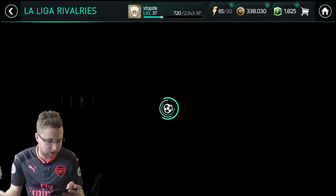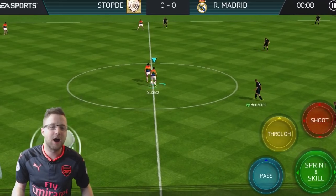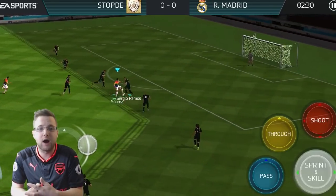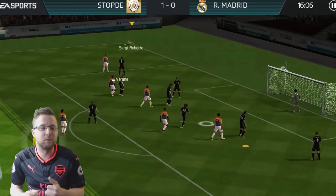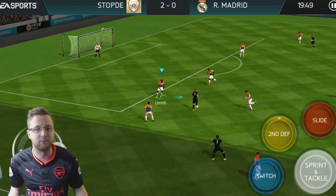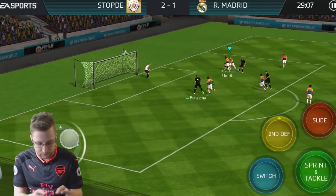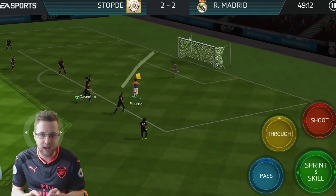Let's go into the events and look at the La Liga rivalry. The first thing we're gonna look at is showing you getting Messi. We claimed this a little bit earlier today because I wanted to make sure I was selling off those Barcelona players — they were going for so much. We made like 4 million off of it. We ended up buying the Stegen before and then selling them after for like double the price.